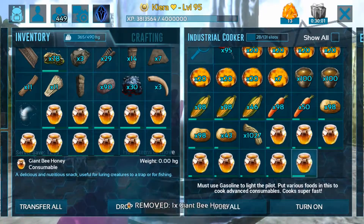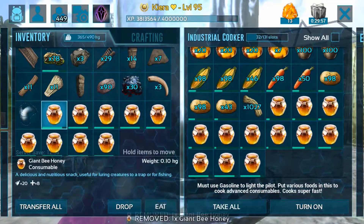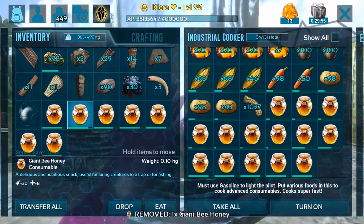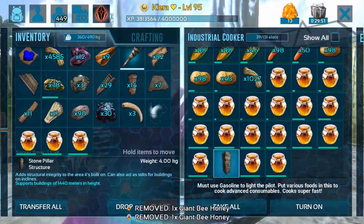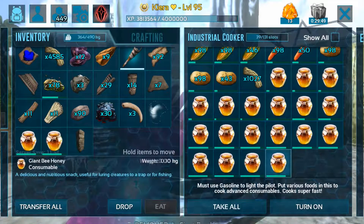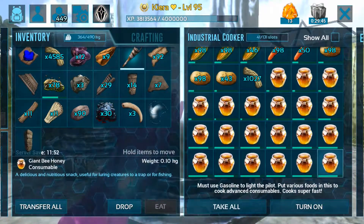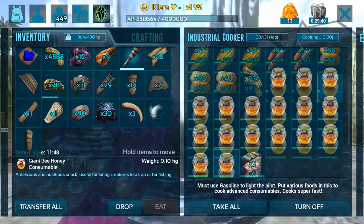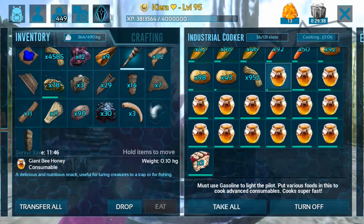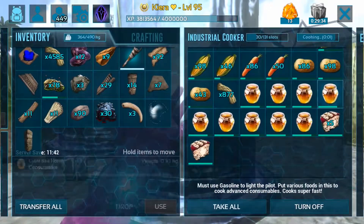Adding the honey does take a minute because it only allows one stack at a time. There we go — we'll just turn that industrial cooker on and it should start doing its thing. By the looks it makes cake pretty quickly in the industrial cooker, so I do recommend that.